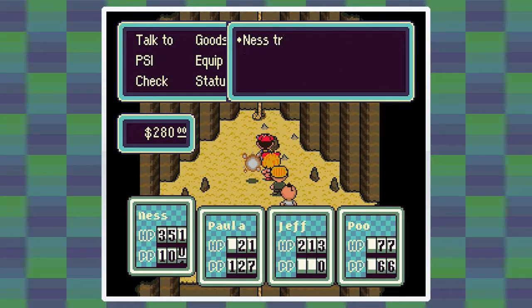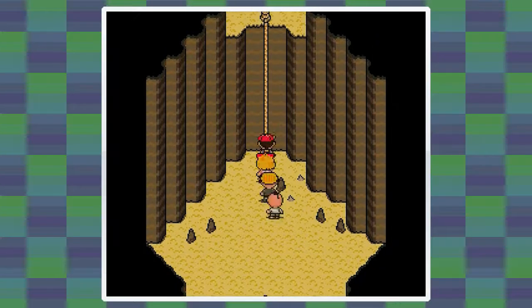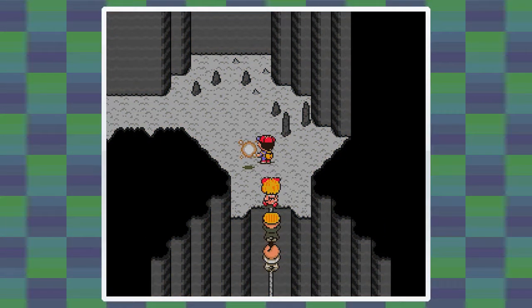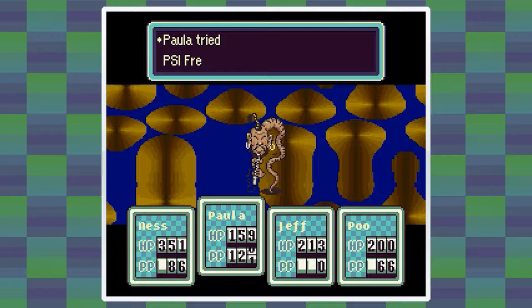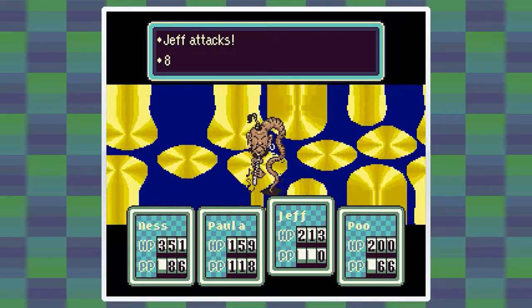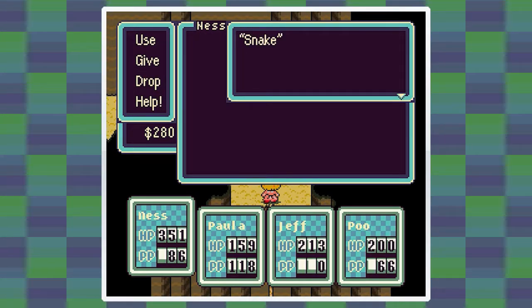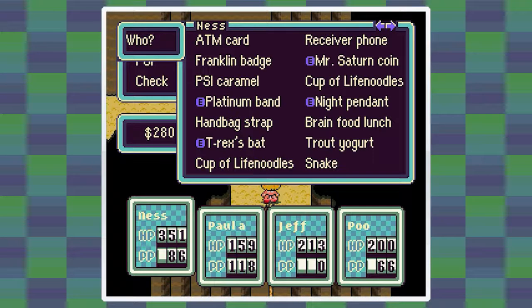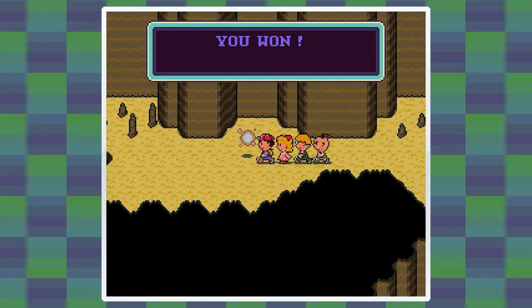I might have to take my own advice and run back to heal, because that did a lot of damage. Let's heal Paula and let's heal Poo. There we go, we're actually good now. I guess I'll keep going as long as we only fight one at a time. Let's do a freeze and attack otherwise. I love solidifying them - it's so good. He leaves a snake. Poo is also level 32. There's a hole here - we'll drop down the hole.